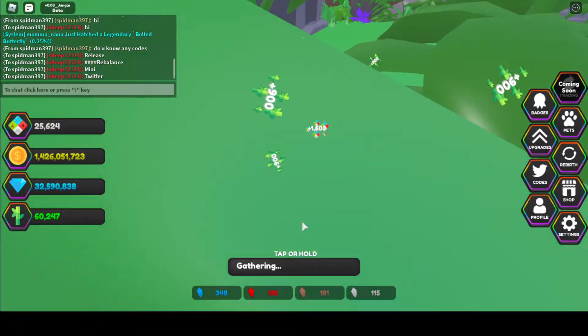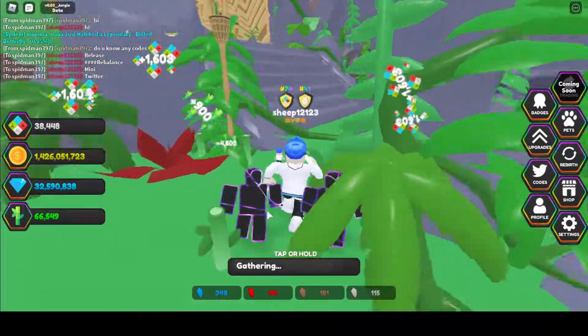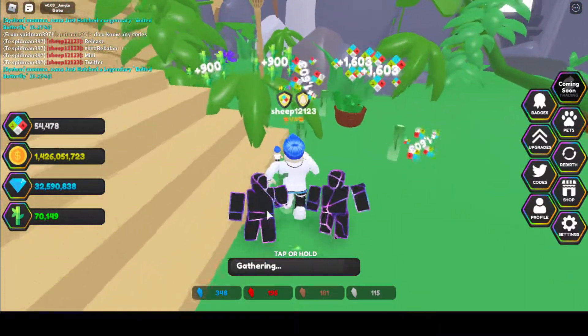There are some codes in this game and there's a lot of them on the Discord page. If you have Discord you can definitely go join their server and check that out. Basically all you do is run around and collect bamboo.